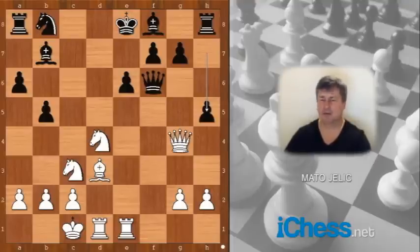This is now the most interesting moment of the game. What is the best square for the queen? What would you do? Please pause and find the best move for white. Did you pause? What did you find?